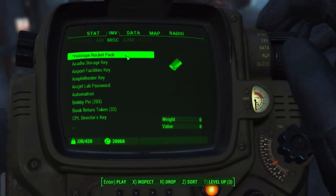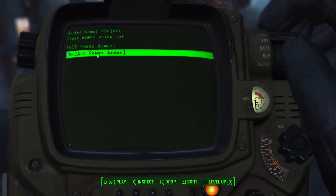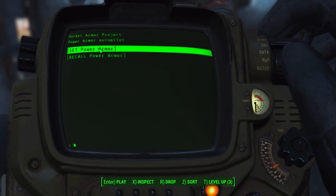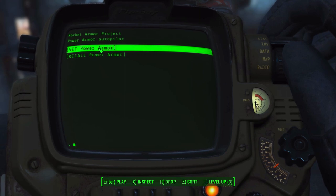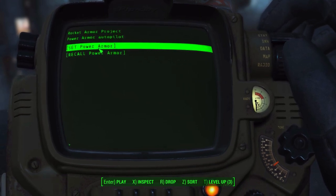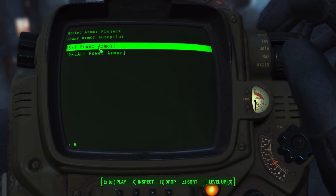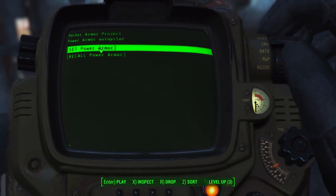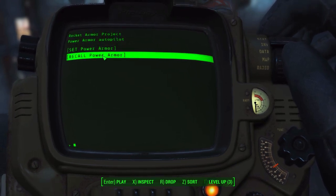If we open up that holotape real quick to talk about the second option, that is of course Recall Power Armor — this is what you hit to actually airdrop the Power Armor to you later. I should note that when you set the Power Armor, you can only set one suit, so you're only ever going to have one suit for airdropping. This mod is still a work in progress, so that could change in the future, but for right now it's one suit of Power Armor.